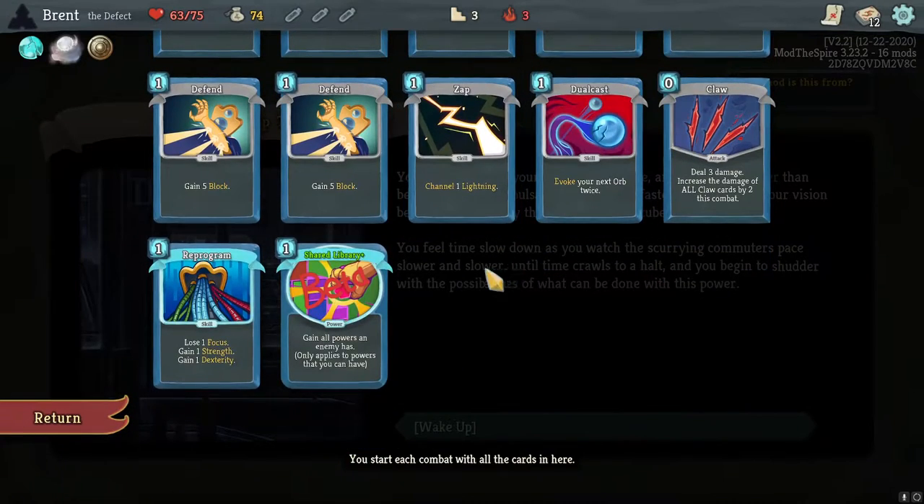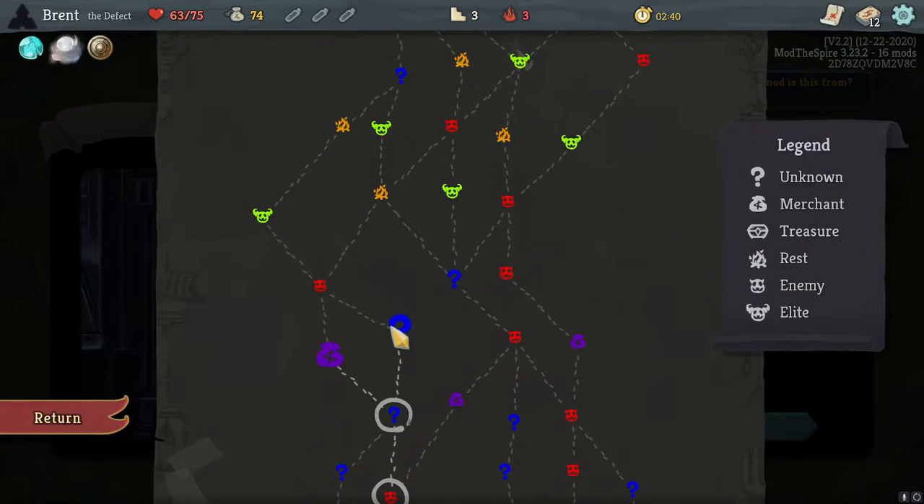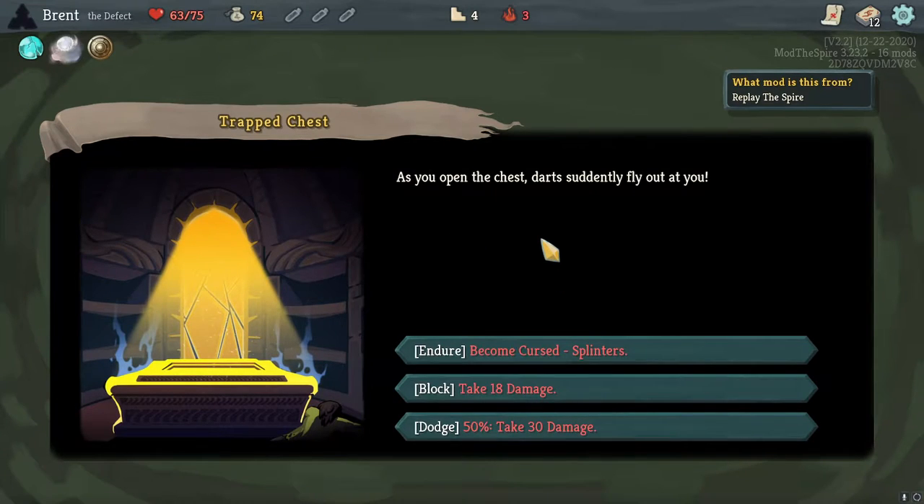Shared Library — I've never used this and it's interesting. We'll see how it goes. You insert some of your gold in the cube and it glows brighter than before; it begins to pulsate in your hands, faster and faster. As your vision becomes obscured by the radiance of the cube you feel time slow as you watch the scurrying commuters' pace slower and slower until time crawls to a halt. Definitely the Tesseract — specifically from Avengers. Or it could be the All Spark because it is also a cube.